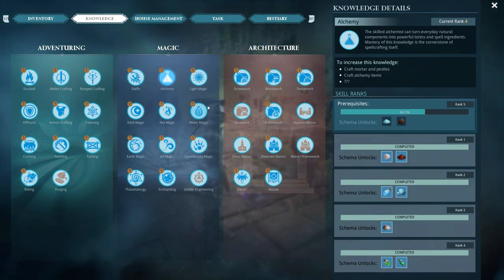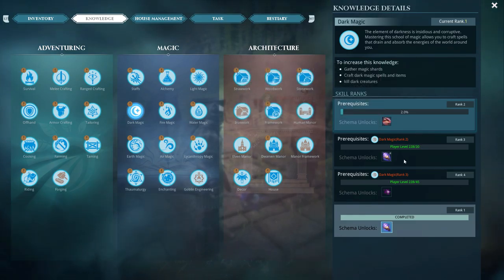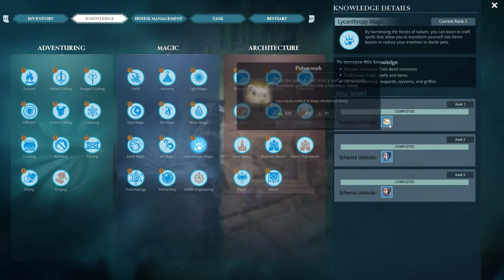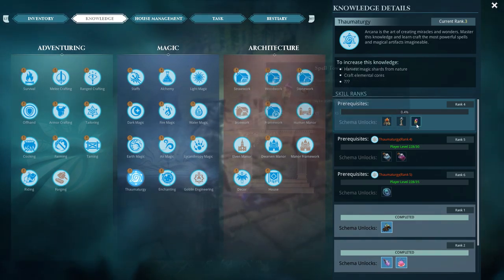In Light Magic we now have the new Healing Light staff head spell. In Dark Magic, the Flame Missile has been moved from Fire Magic to Dark Magic and has a new effect and look to it. Fire Magic of course lost the Flame Missile — it's strangely still called Flame Missile. Air Magic hasn't seen anything. Under Thorn we do have one new thing: Royal Jelly, which has to do with the beehives.